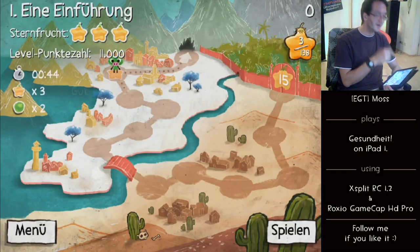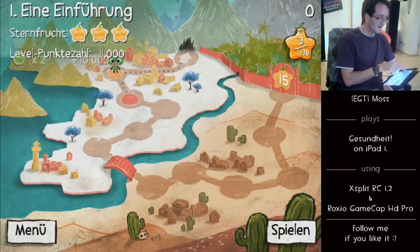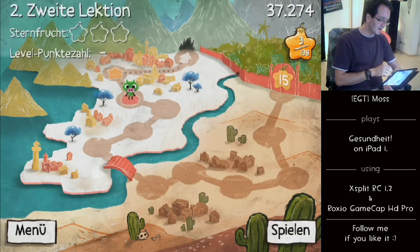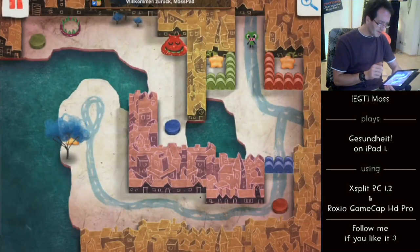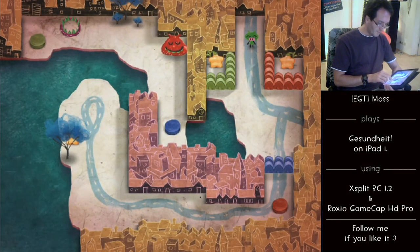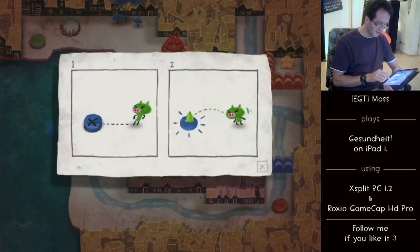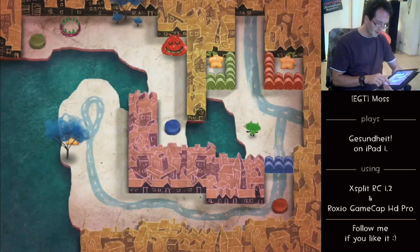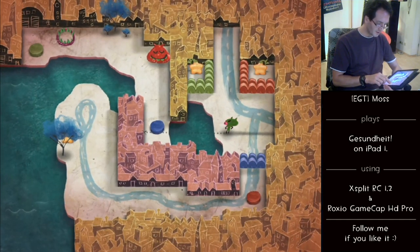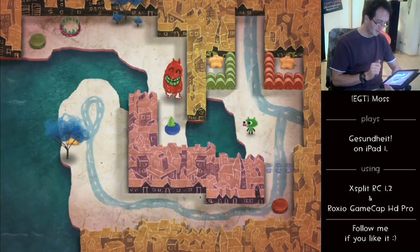You see — star fruit. It's a German installation of the game. I've collected all three star fruits available, and the level ends when the monster gets caught in the trap. Let's see how we can force that monster to go on the button by sneezing. I can put the direction that my snort goes directly on the button, and the monster walks and sits on the button.